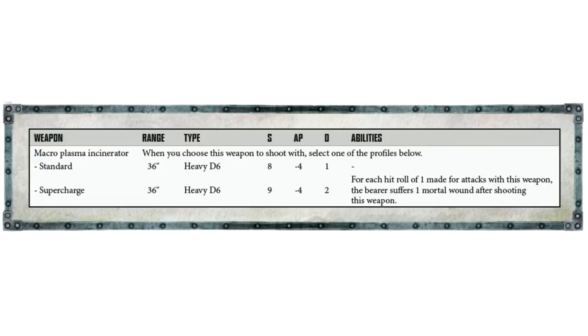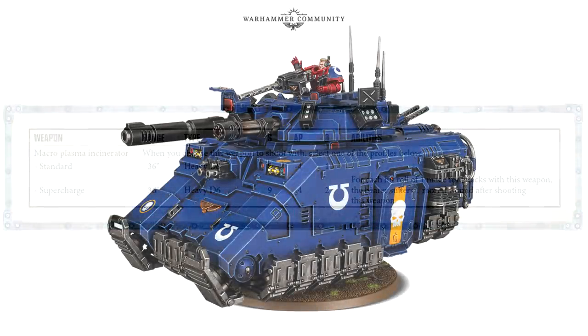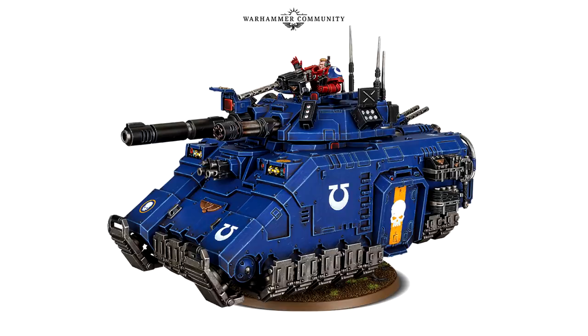One thing that really confuses me about the Executioner tank is that it's also a transport. The Quillan Optics rule is essentially saying: if you don't use this as a transport, you get a bigger bonus. What's the point of loading troops into it when it's far better used as a stationary firing vehicle? You get double the attacks when you leave it still, so I'm genuinely confused why they kept the transport capability on this vehicle.